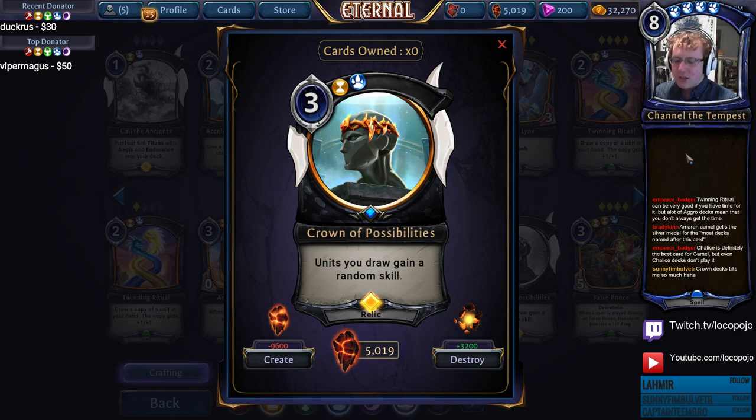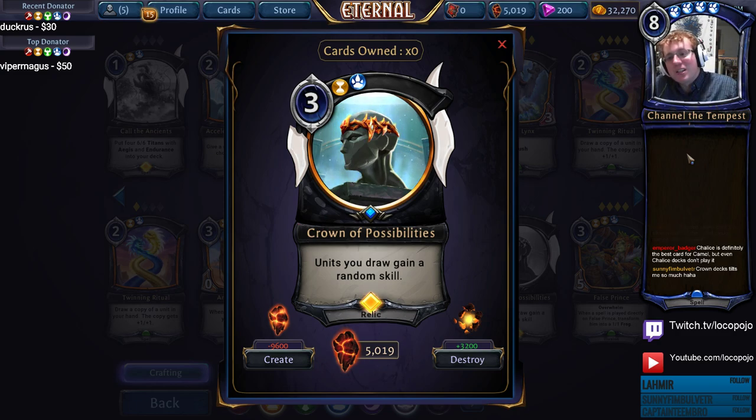If you have a unit with Echo, both units get a copy of the skill. You can draw two Clockroaches with Flying and they'll make each other bigger. Use cards like Twinning Ritual and Second Sight to redraw copies and they get more and more skills. With Twinning Ritual, Second Sight, Excavate, and Nesting Avasaur all allowing you to redraw cards, Crown of Possibilities can give random skills up to 15. A unit with 15 skills is virtually unstoppable — it'll have Quickdraw, Overwhelm, Deadly, Double Damage, Lifesteal, and Killer. Crown of Possibilities has some of the most insane late-game potential of any card in the game.